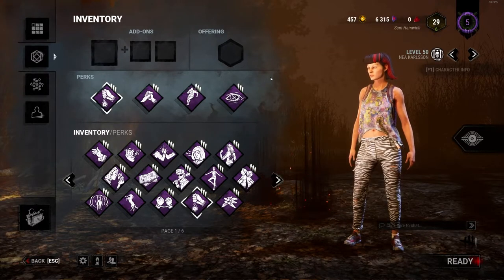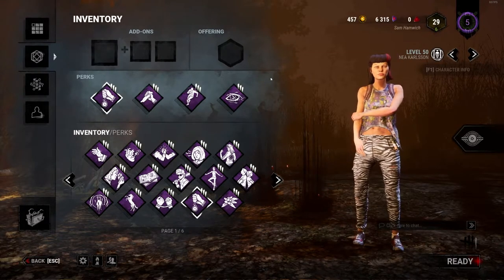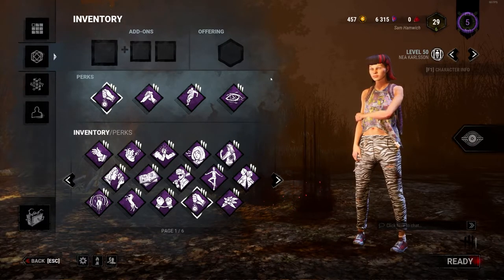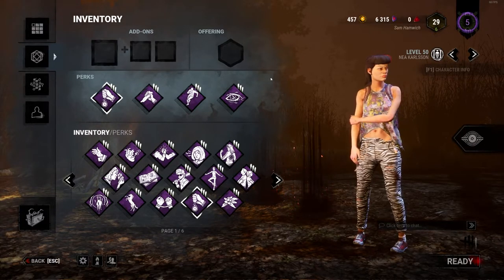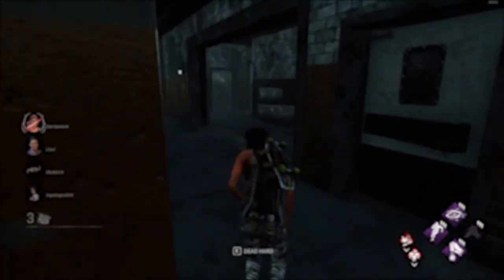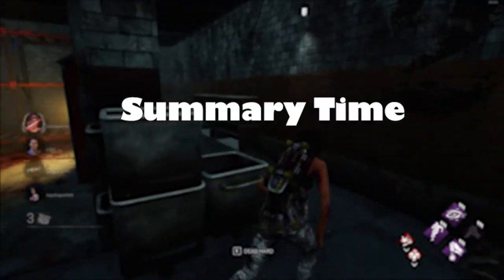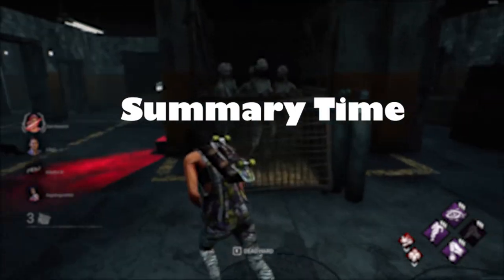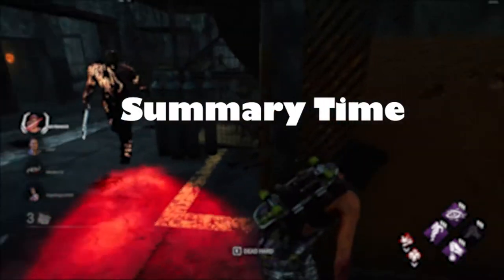Those are the four perks: Borrowed Time, Decisive Strike, Dead Hard, and Kindred. I totally recommend these perks if you're looking specifically to rank up — they'll allow you to increase your emblem points much more easily than without them.